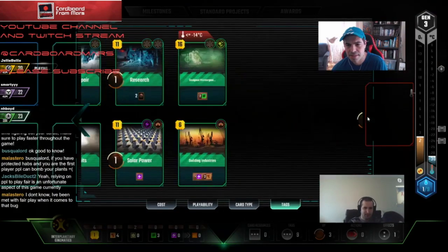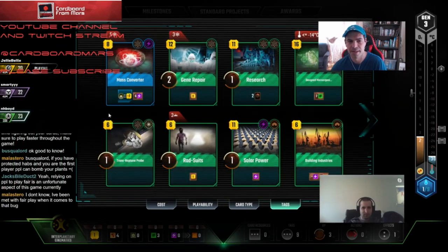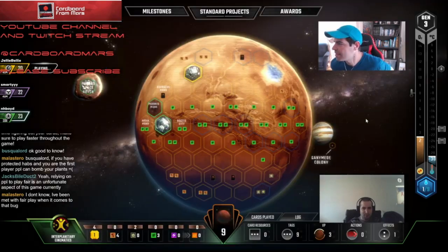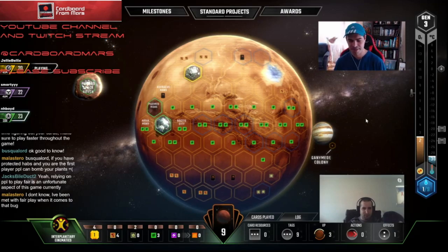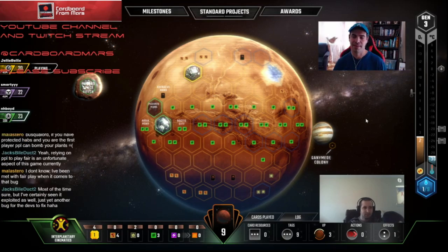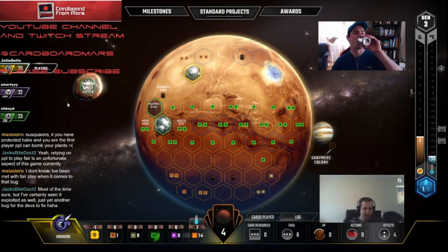We have a pretty strong economy going. We do — we have a good economy and the potential to really combo off here if we get the right science payoffs. As long as they don't get Mining Consortium, they'll be okay. Yeah, that card — if there was a ban list in this game, that'd be the only card I'd knock off, because it is economically devastating. ACM, I feel similarly.